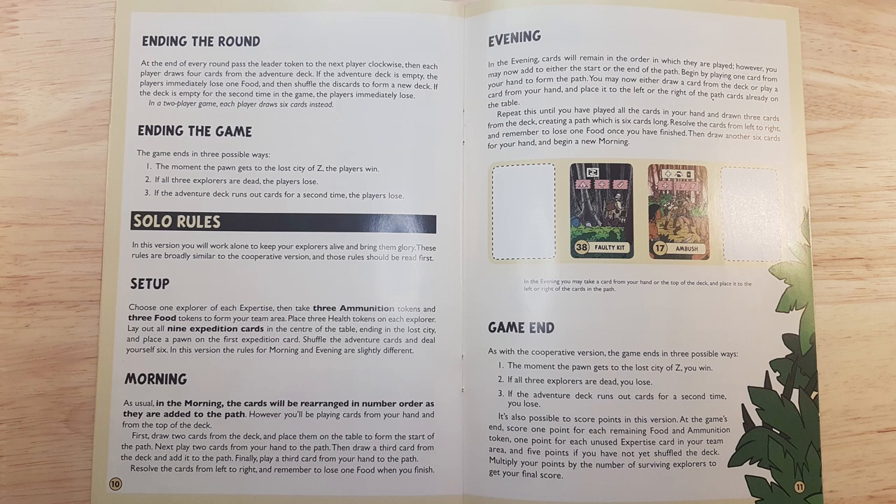For the evening phase, it is slightly different again than the standard rules for the multiplayer game. For this one, you're going to draw a card from your hand and then either draw a card from your hand or from the deck and place it to the left or to the right of the existing set of cards. These cards for the evening phase will not be reordered.